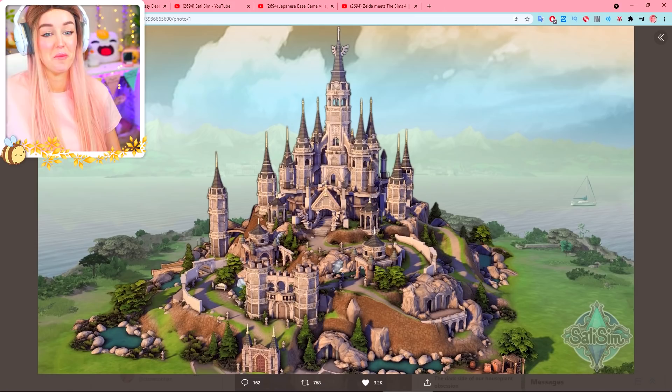So if you're already in the Sims building community, you're probably going to know who this creator is. I first came across them a couple months ago when I saw this incredible build that was like Zelda's Hyrule Castle. This is built in the Sims 4 by a creator called Sati Sims Build. I'm going to leave a link to their Twitter in the comments below and also to their YouTube where they do the speed builds as well.